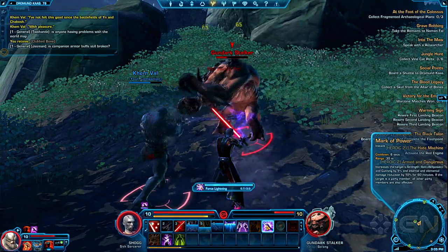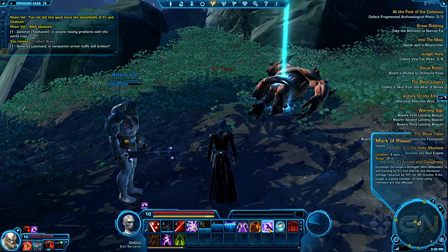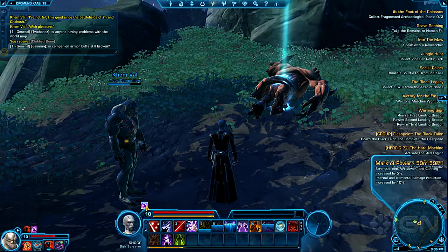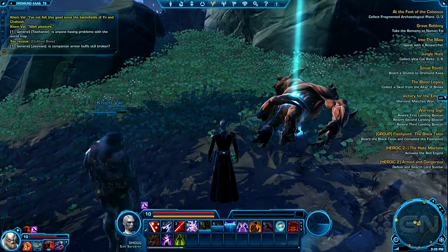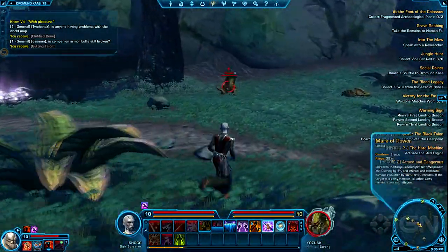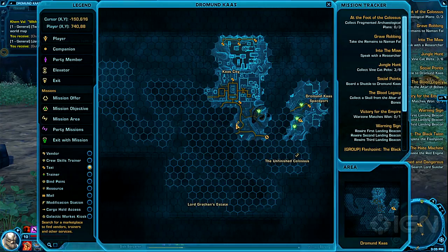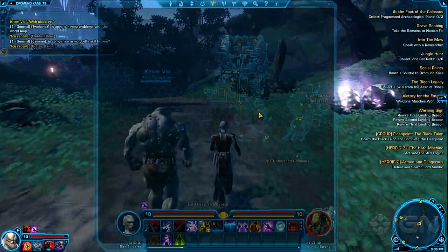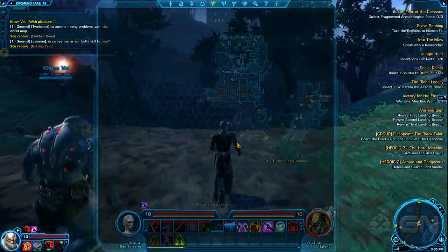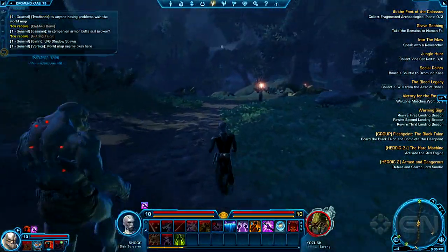I also have a buff called Mark of Power that increases pretty much all stats — it's a great universal buff you want to keep up at all times. For travel, I have quick travel to move around different areas of the map, and there are also speeder bikes. One thing I really like about the map is that if you start moving, it goes translucent so you can see what's going on while navigating — so you don't run into a group of enemies while trying to figure out where you are.